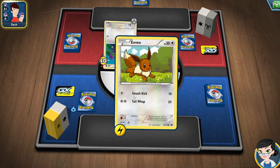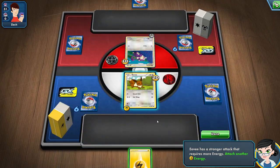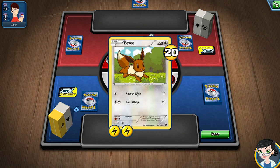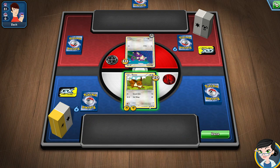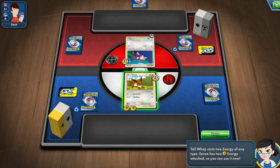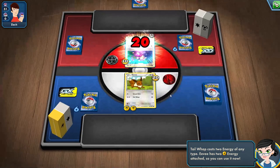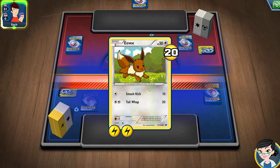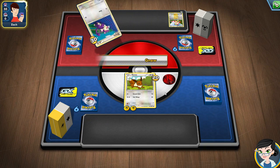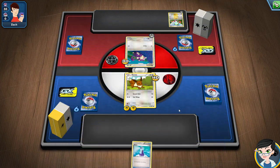And it's my turn. Draw another energy, so we'll give Eevee my energy. Now I can do my Tail Whip — that deals 20 damage. I got to select which one I'm going to use. So the next attack I'll be able to knock out the enemy monster — or 'knock him out' in Pokemon terminology, make him faint.